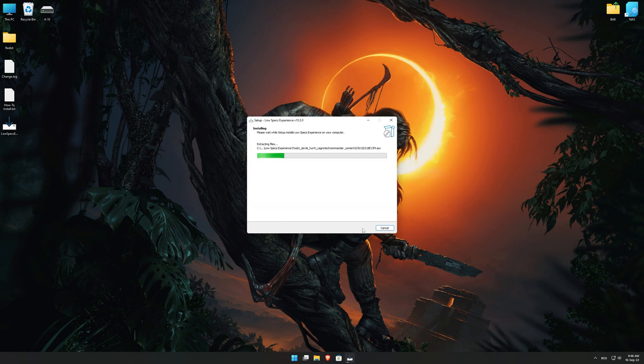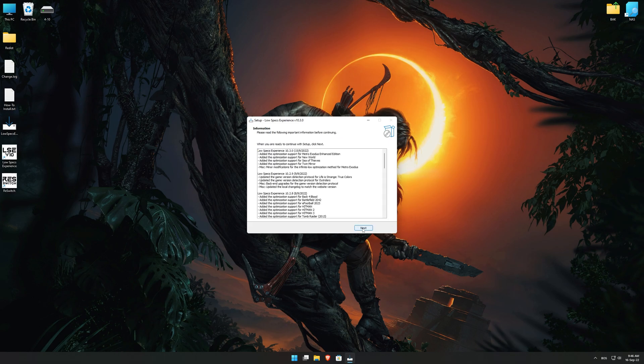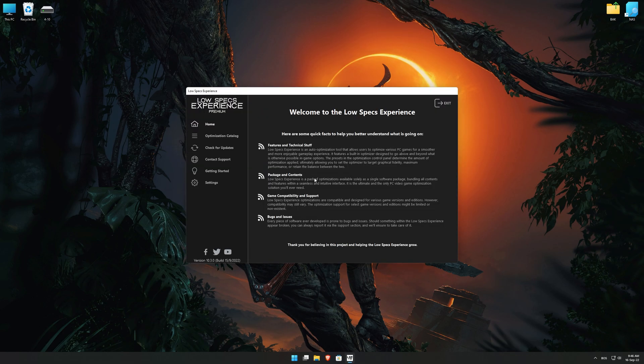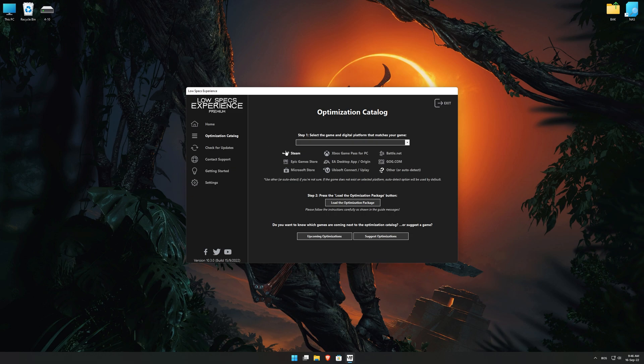First of all, start the installation process for the Low Specs Experience. Once it's done, start it from the newly created Desktop shortcut, and select the optimization catalog. From the top of the menu select the applicable digital platform, and then select Shadow of the Tomb Raider from the drop-down menu. Once that is done, press load the optimization package.